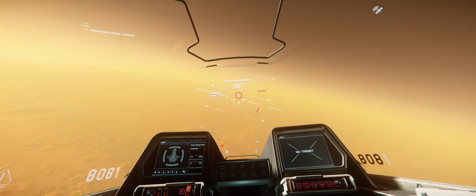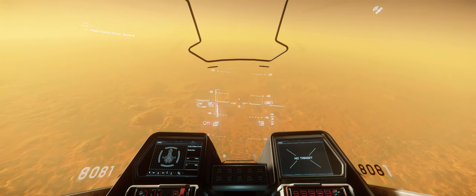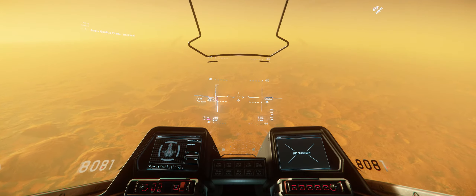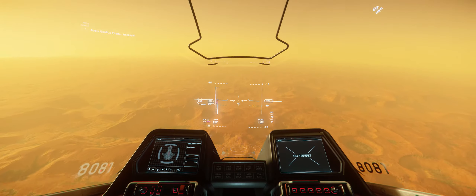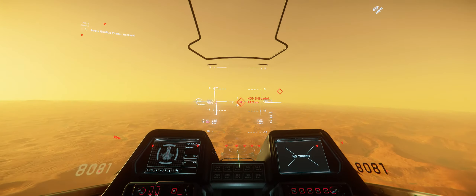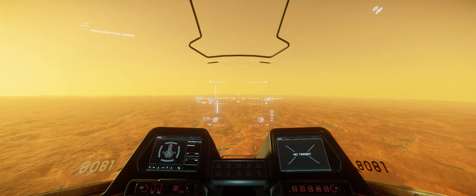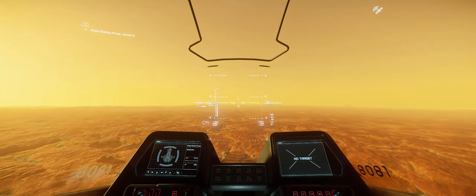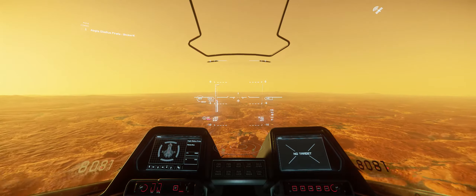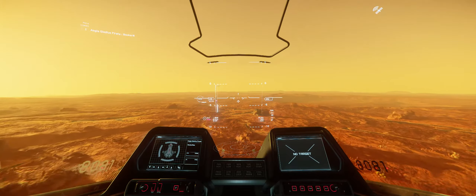Quantum travel complete. This planet is obviously very flat. There are many different planetoids that have different height maps. You're actually seeing some textures and elevations pop up — kind of part of the gimmick of it being an alpha still.